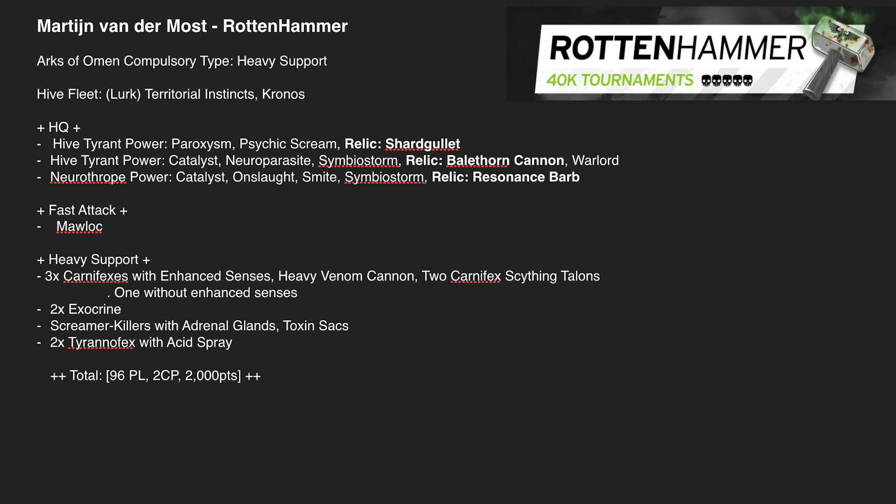Then in Heavy Support, we've got 3 Carnifexes with Enhanced Senses hitting on 3s and Heavy Venom Cannons — we know they're great. Interestingly, one doesn't have Enhanced Senses; I assume he ran out of points. But that one could sit next to a Hive Tyrant for reroll ones to hit, which improves its efficiency a little.